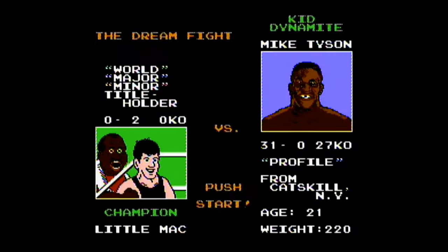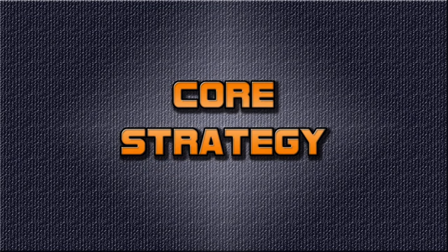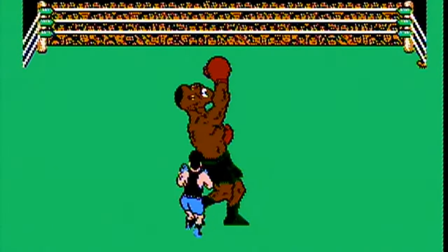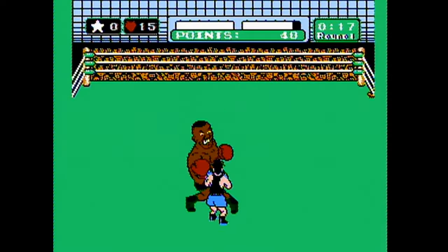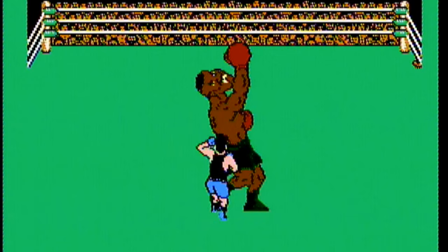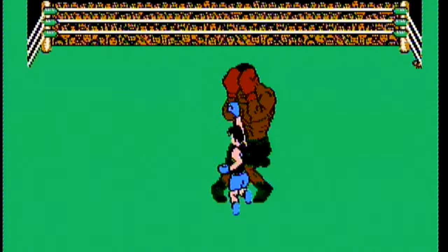We're gonna go over the three most important aspects to winning this fight, followed by a round-by-round breakdown. The first thing you need to know is how to properly dodge Tyson's punches. You know that pressing left or right on the D-pad will dodge punches. But in this fight, you need to be sure to only quickly tap the D-pad to dodge rather than hold the button down even just a little bit. Anything more than a quick tap will cause Little Mac to stay to the side longer, and your window to counterpunch will close.